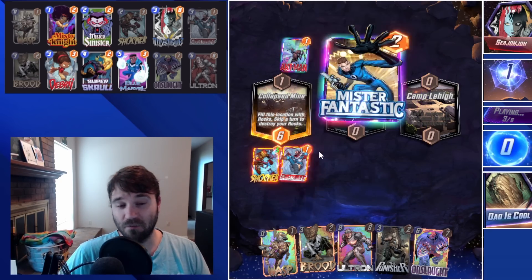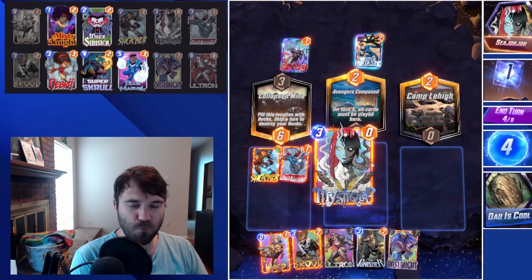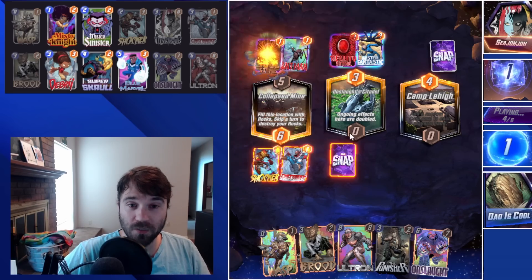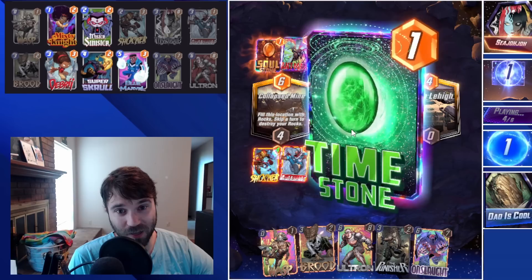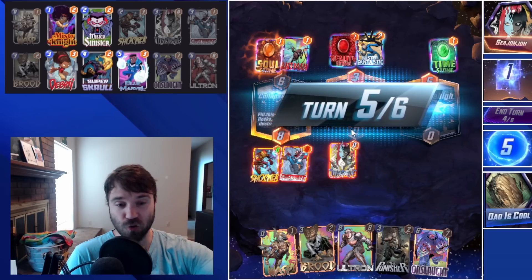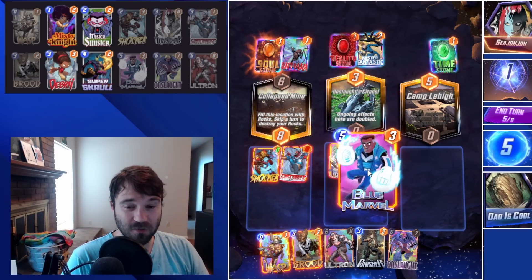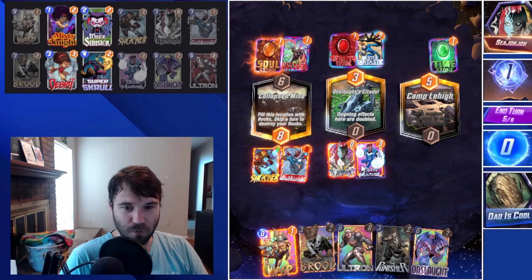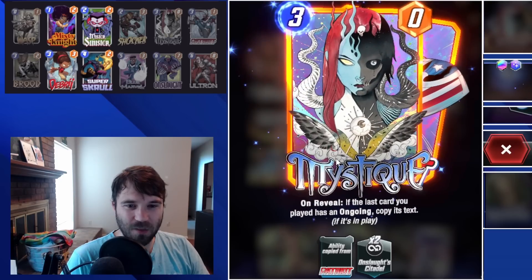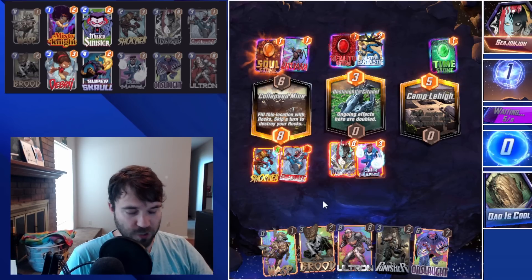We have Patriot. Super Skrull gets phenomenal value out of this game. We do get Mystique, which is beautiful. Mystique's going to copy our Patriot. Into the Onslaught Citadel — so if we draw Super Skrull, we're going to get some incredible value copying all of their ongoings and duplicating it. We're also going to drop our Onslaught Citadel in this middle location and it is going to just explode how much we can push. Let's lean in with the Blue Marvel. We'll do Onslaught and a Wasp next turn. The Wasp should be massive because it has three Patriots, two Blue Marvels, and then we're going to double that up here.